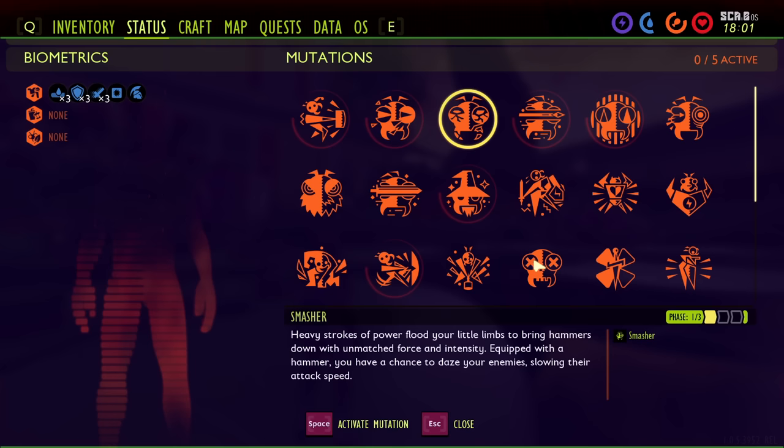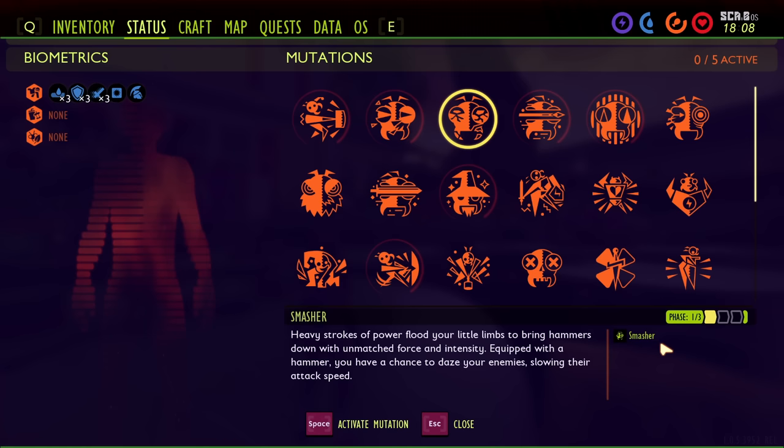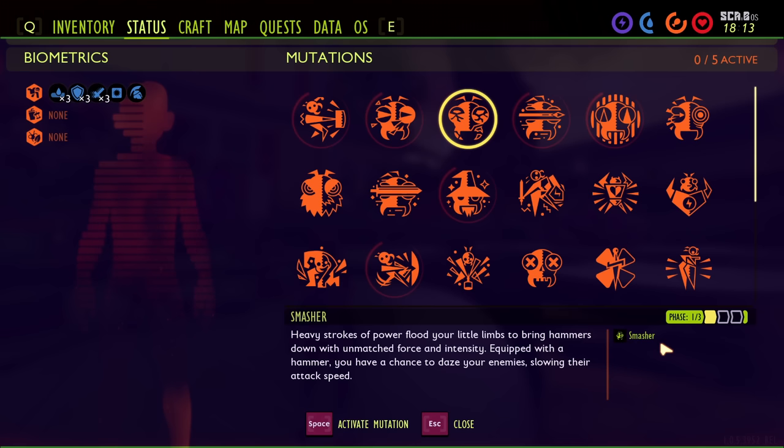Third on our list is Smasher. Smasher is unlocked by getting 40, 100, or 200 kills with hammers. This gives your hammer attacks a 15, 25, or 30% chance to reduce enemy attack speed by 20% for 10 seconds. This will proc about every 4.12 seconds using the three hammers in the game. It's better than Chopper, though not as good as some others. If you're using a hammer as your main weapon, it's probably worth using — getting that 20% enemy attack speed reduction is useful, especially for beefy enemies. I'd rate it mid-tier.